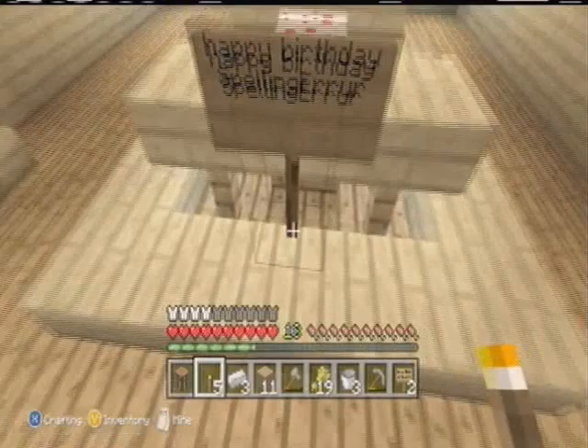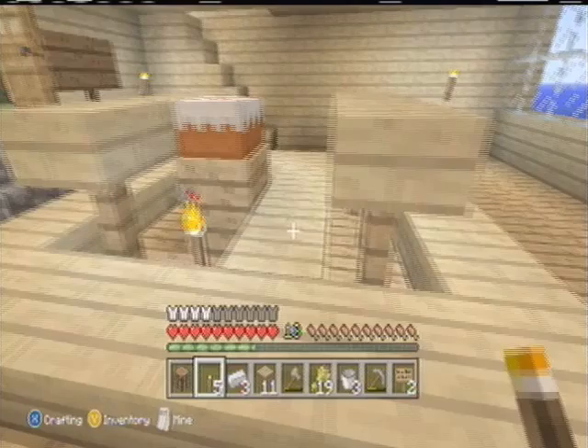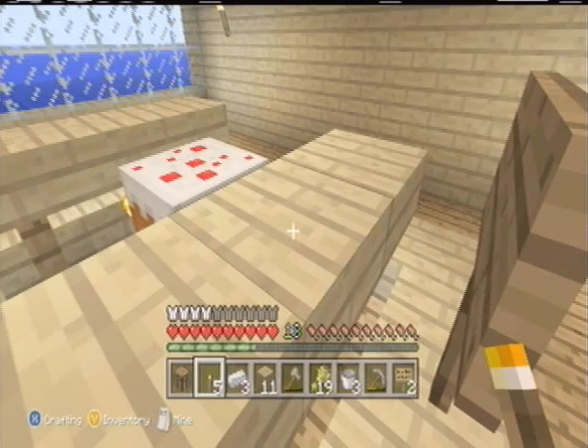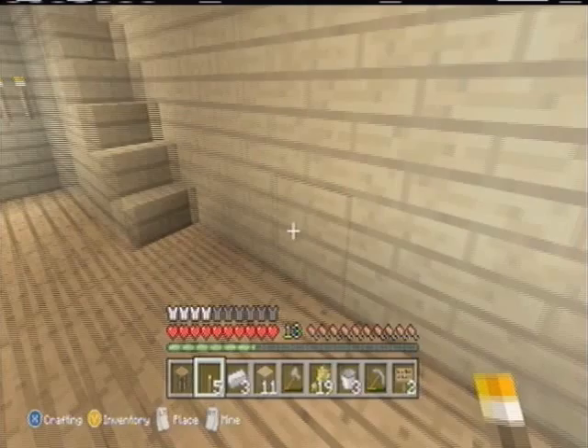This message says Happy Birthday Spellinger. Spellinger is one of my subscribers and a friend. Today is his birthday — July 14th. So now I'm going to upload this video. If you ever come to my world, I'll have a birthday cake for him. He'll have some cake. And then this house.